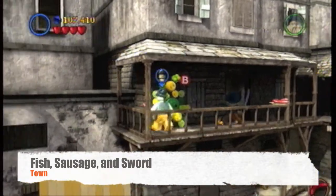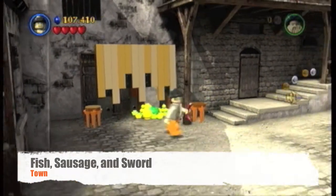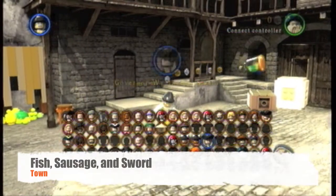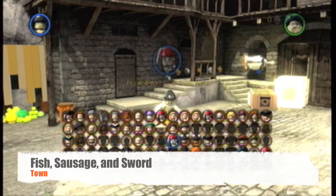We'll pick Jimmy Legs for consistency, then go back down and get this guy a sausage because he wants one. He gives us a bottle ship, which will come in handy for the bottle ship achievement.